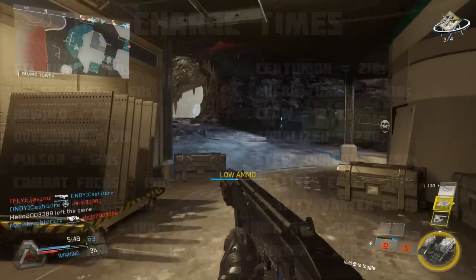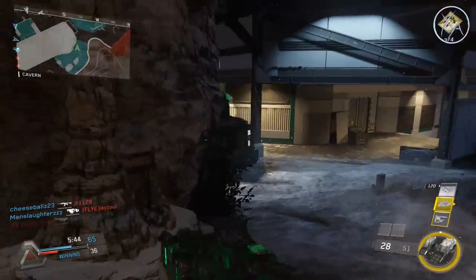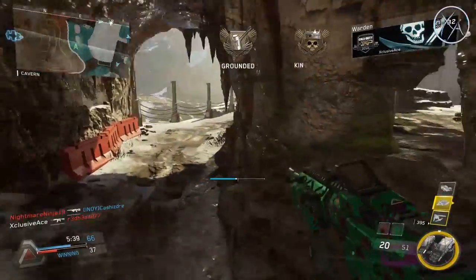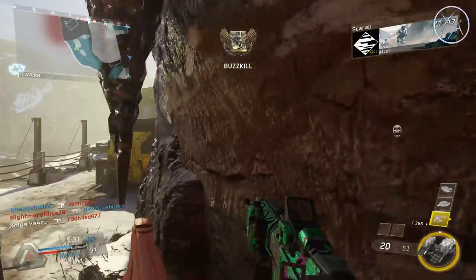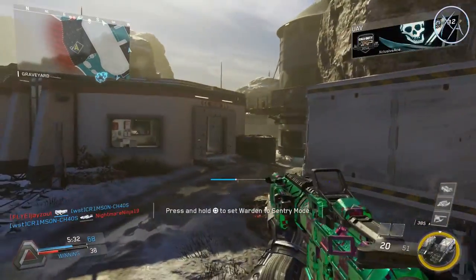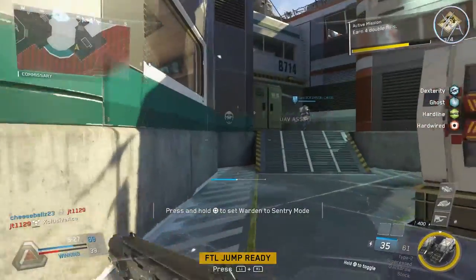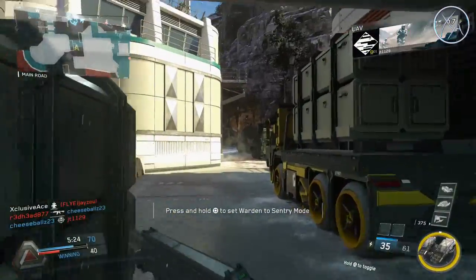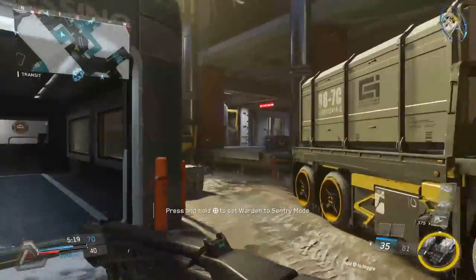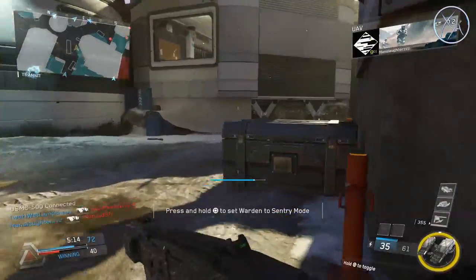How does this compare to the Black Ops 3 specialist system? Everything works in the same sort of way — team deathmatch and free for all have that base 1x multiplier, and depending on the game mode you get a different multiplier. In Black Ops 3 we also got a time reduction based on score earned, but the key difference is they changed the ratio quite noticeably. On average it took a lot more time to earn your specialists, but for every 100 score you got, you saved 24 seconds off your charge time.